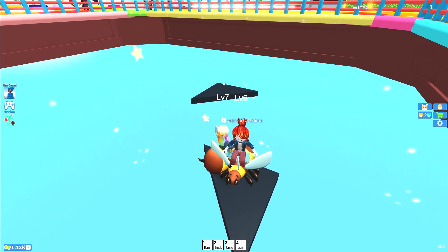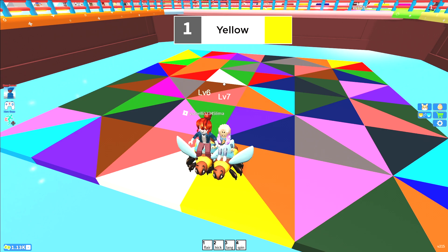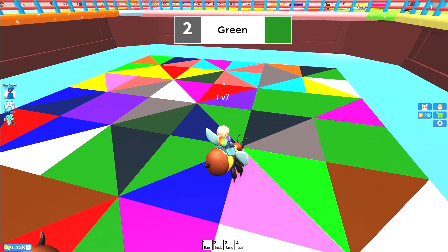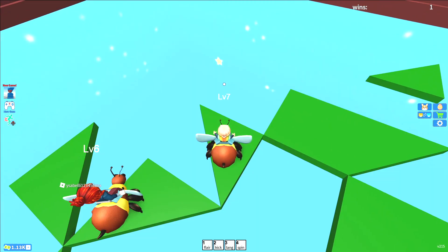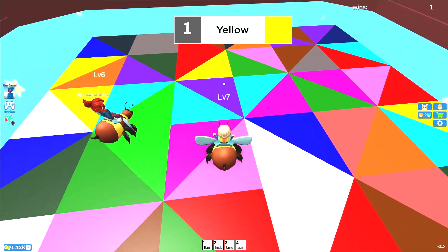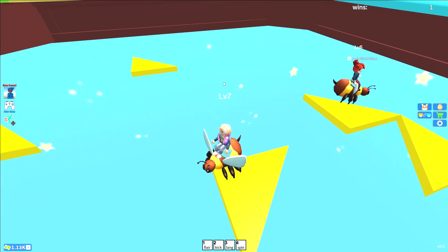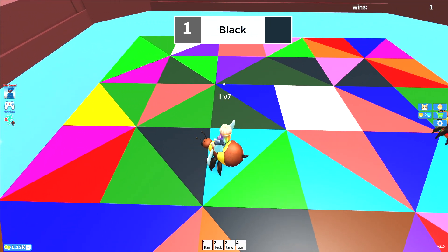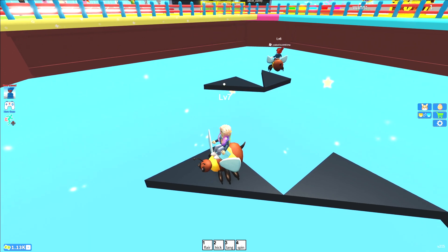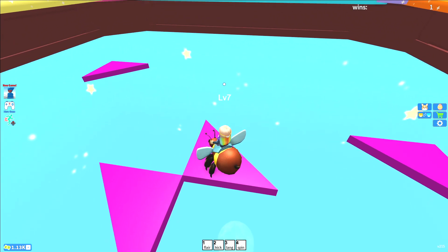Oh, we chose the same one. Yellow. We chose the same one again. Okay, now green. Oh, there's a lot of greens. Yellow. Black. Magenta. Let's go to the color. Oh, she fell.